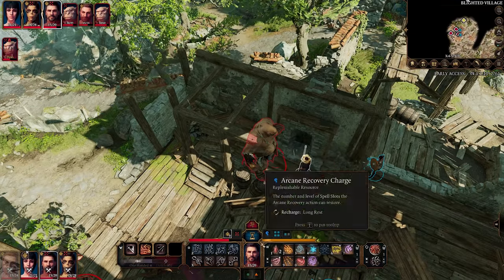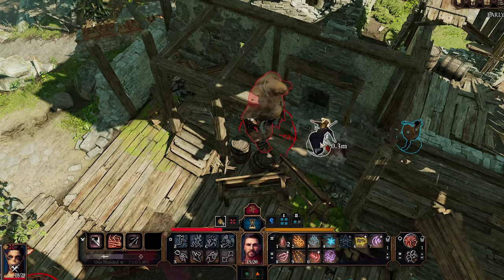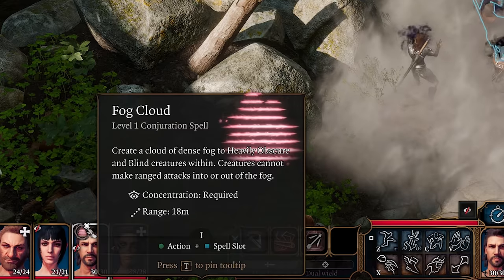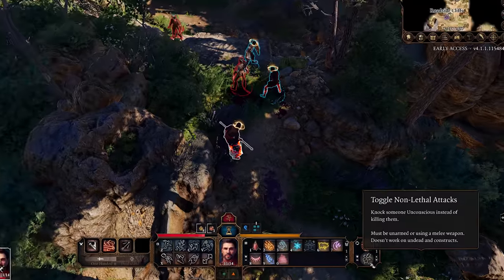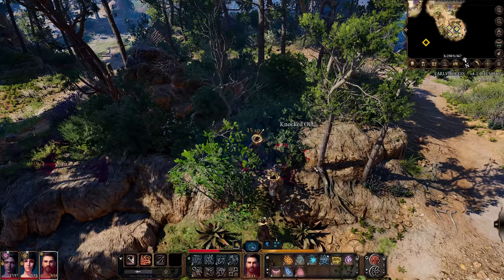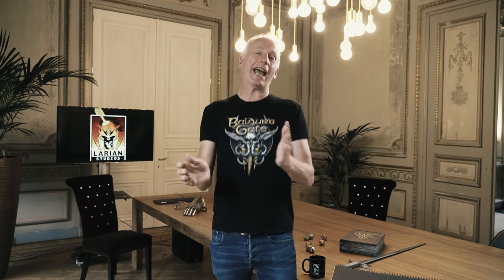By popular demand, we split up jump and disengage. In the past, jumping equaled disengaging; now we have a separate disengage action and jump as its own thing. Also by community demand, you can now break concentration — there's a little icon you can click whenever a character is concentrating. And if you are a pacifist player, you don't necessarily need to kill everybody anymore. You can toggle non-lethal attacks, and if you start attacking, you'll knock enemies unconscious instead of killing them. So you can still rob them blind, but you don't have to kill them.